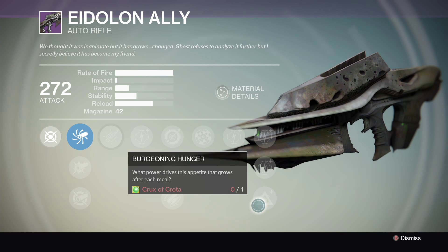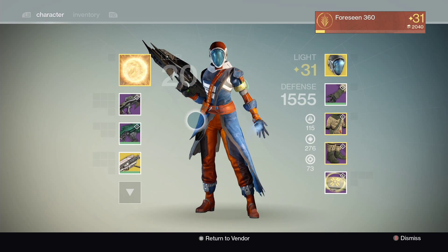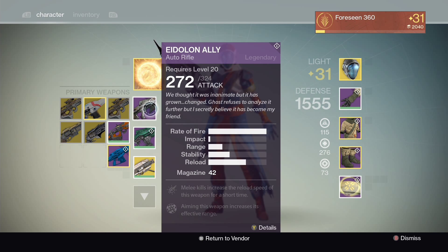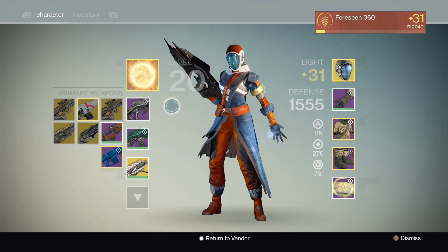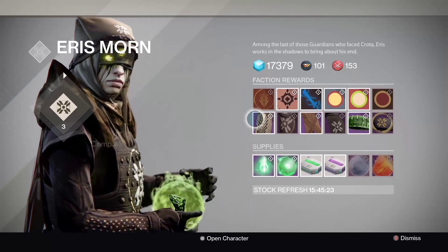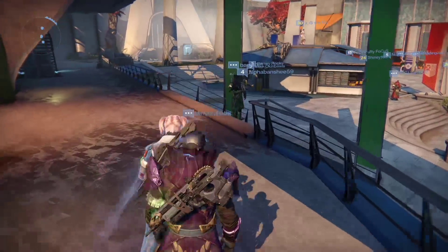So basically — if you guys come across a Husk of the Pit, hang on to it. I actually deconstructed about three of them before finding out what they do, but luckily I'd stuck one in the bank just because of the skin, and it actually looks quite cool. Hang on to them, get up to level 3 with Eris Morn in the tower by doing her dailies, then buy an Embalming Orb and use it to upgrade the Husk of the Pit — and you'll get this weapon. It looks pretty cool and I've really loved the skin.